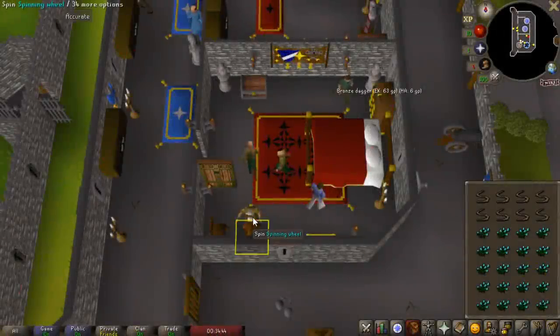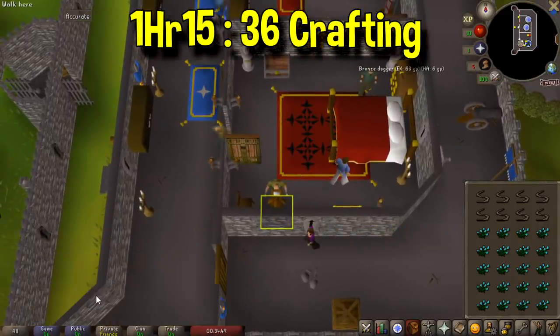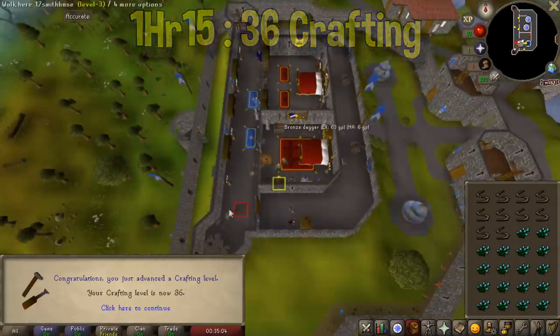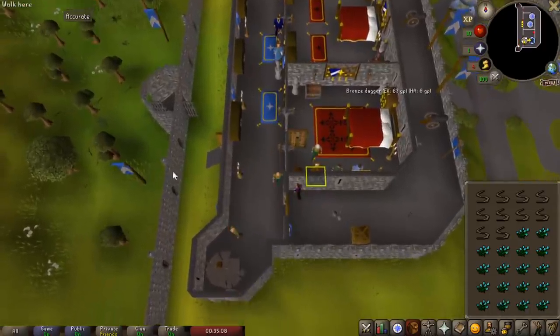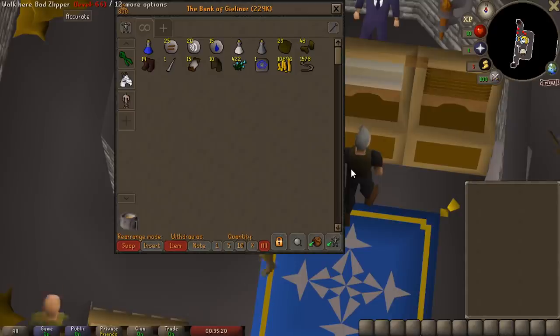We just finished up about an hour and 15 minutes of bowstring creation, and that's going to bring us to level 36 crafting, which is one of the major requirements for the Enlightened Journey quest. It took me about 1,600 bowstrings, which is kind of nice. That brings our bank value up to 229,000. Let's go ahead and teleport back to Varrock.